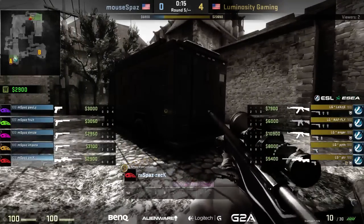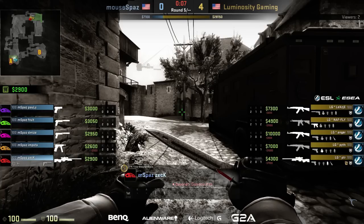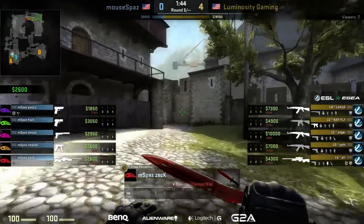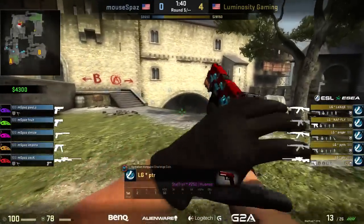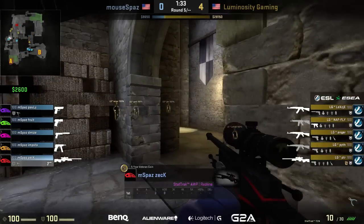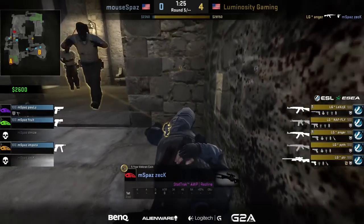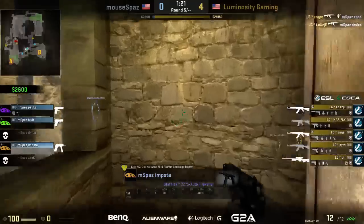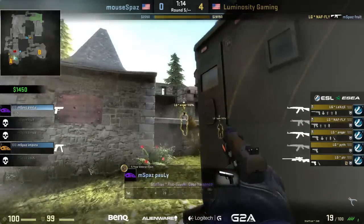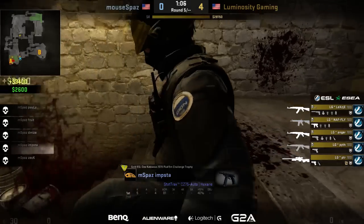Zack has the AWP saved but he's sitting at 0-3. If he drops a couple more times, we could see the double-oh-seven on his scoreline. He's going for the A hall play again — last time peter was holding there. Anger takes him down, lex finds another in mid, leaving polly and emsta to rotate back to A. Fruit is out in the back of that site with a Five-SeveN but can't get it done. Pitt finds one, naffy found fruit as well, and emsta is left alone — lex comes through the vents and gets it done. 5-0 Luminosity.